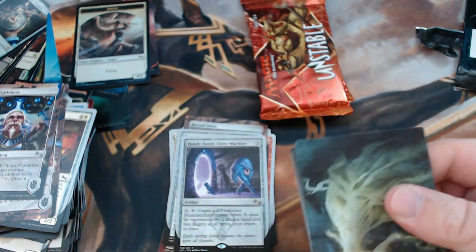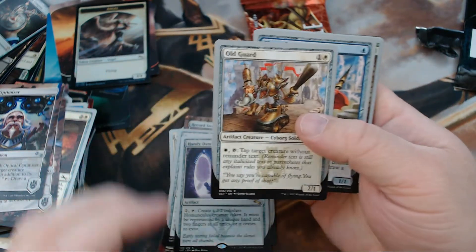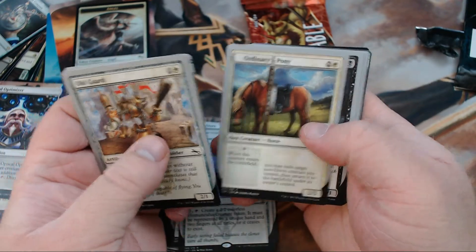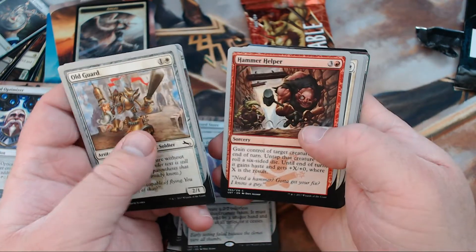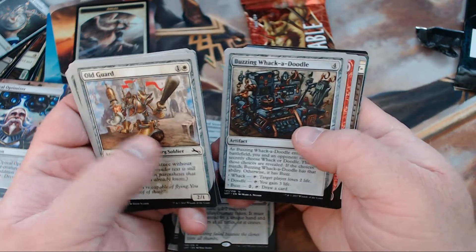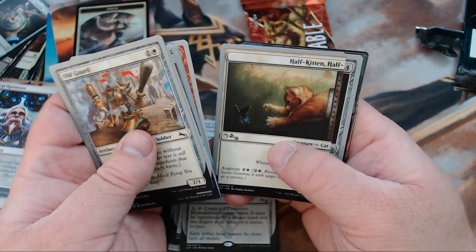This set is just so amazing, I am happy with it and I'm probably going to pick up more so I can continue to draft it. We have Old Guard, Blurry Beeble, Multi-headed, Ordinary Pony, Steady-Handed Mook, Hammer Helper, Go to Jail, No-Made Engine, Buzzing Whack-A-Doodle, Hammer Jammer, and we got Half Kitten Half.